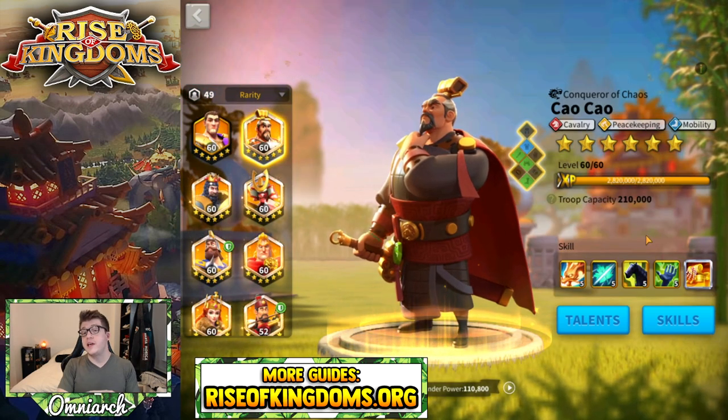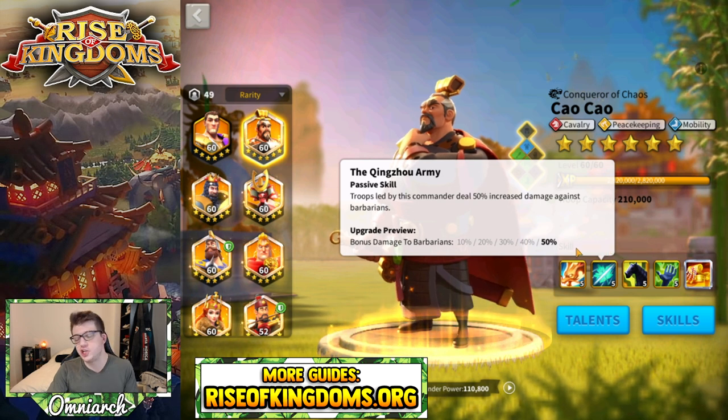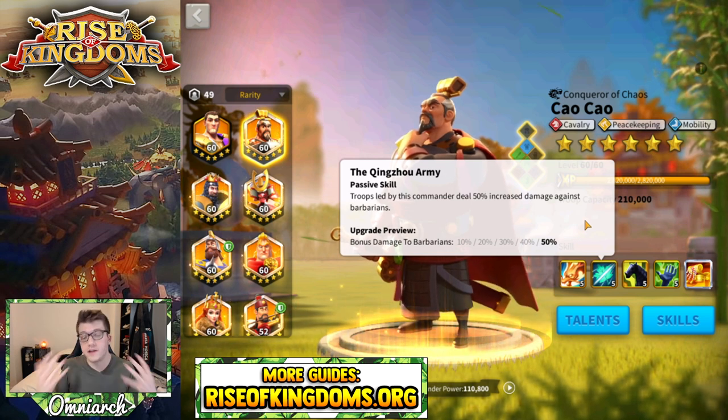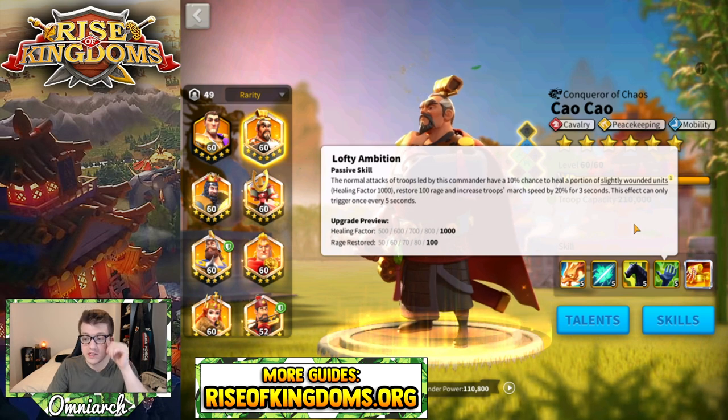Sao is actually a huge improvement from this feature because his second skill is just damage to barbarians. You want to lock that second skill because if you're watching this video you're mainly going to use him for PvP content. Locking the second skill gives you access to the cavalry stats, extra healing factor, and rage restoration.